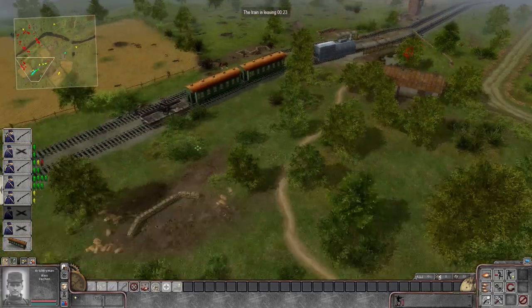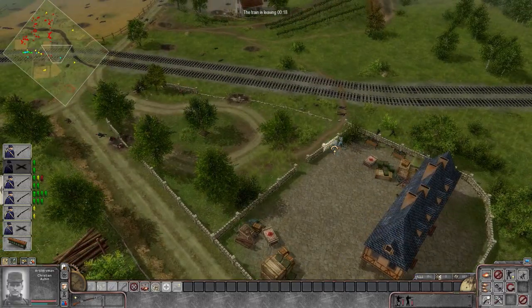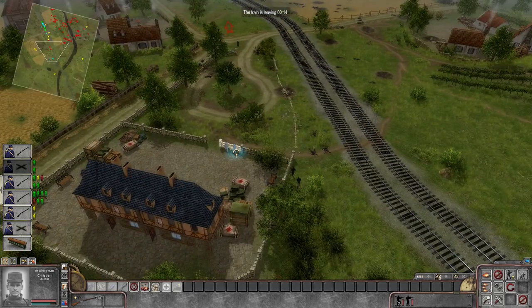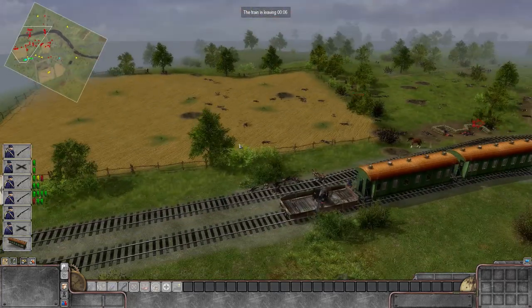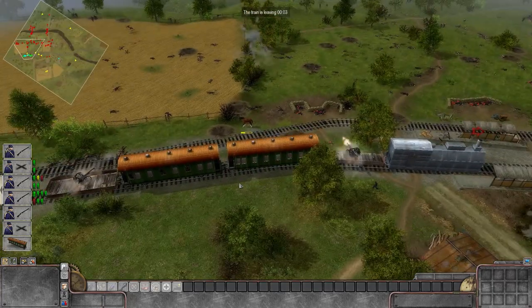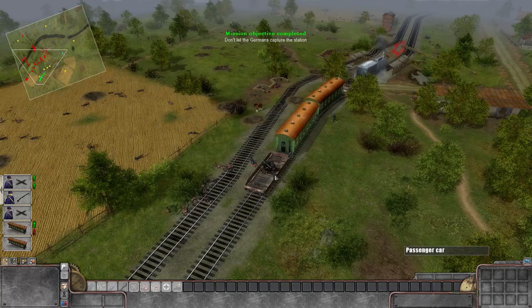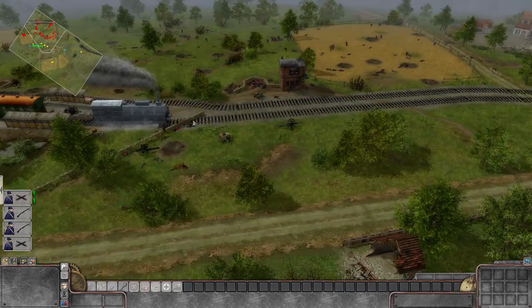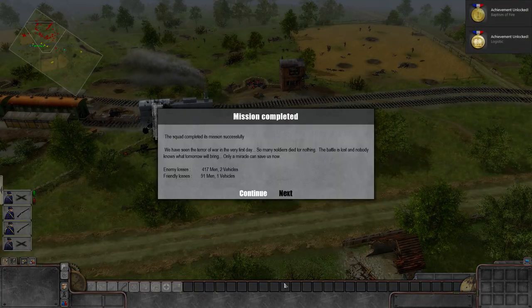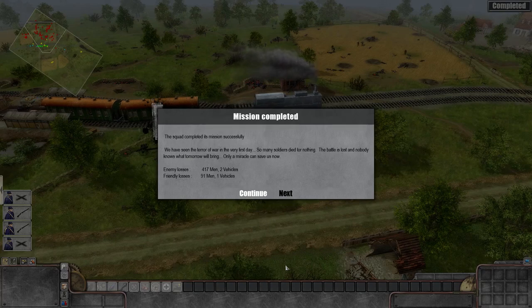So basically we did what we came to do — we passed through town, we lost half of our troops, but that's the way it was. What a real baptism by fire. If you want a challenge, if you want to go back to games where you have to autosave and think your strategy out and rethink it again and again, that's what you've got to do. These guys literally go to a crawl once they run out of stamina. The mission result: fishing failed. 'We have seen the terror of war in the very first day. So many soldiers died for nothing. The battle is lost. Nobody knows what tomorrow will bring. Only a miracle can save us.'